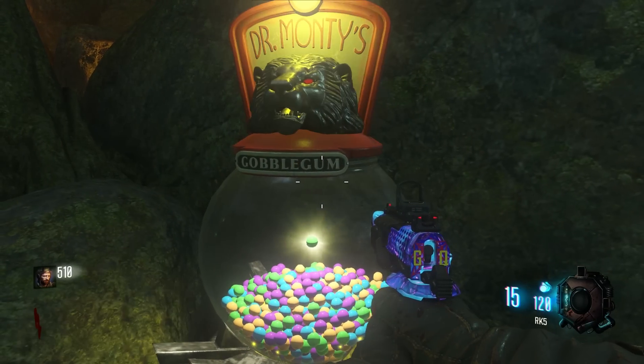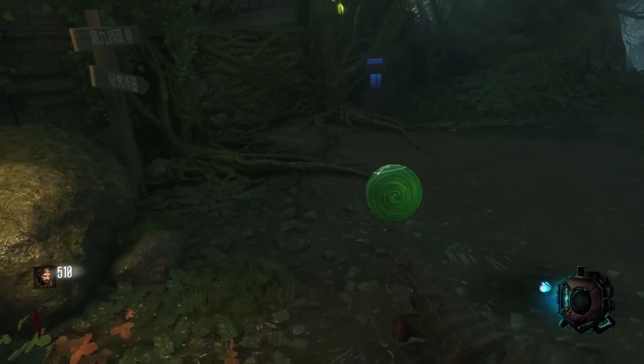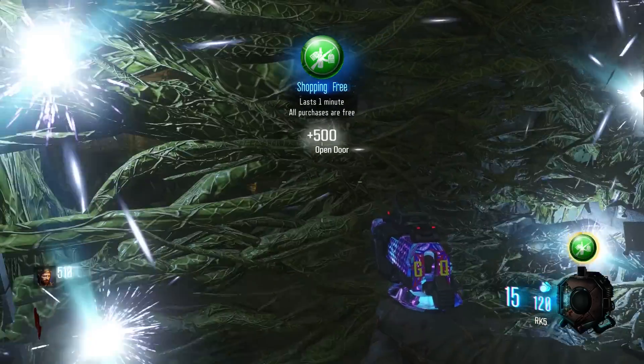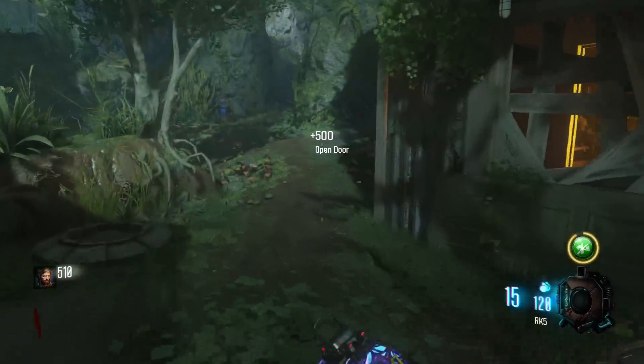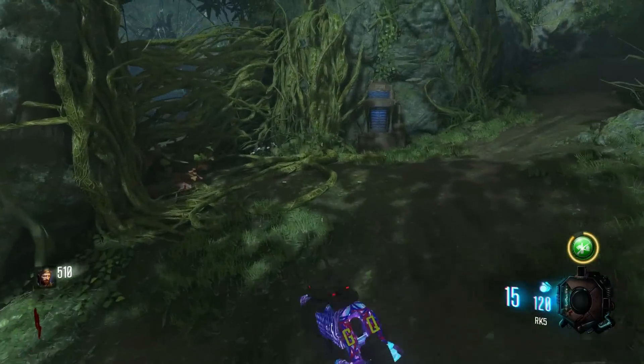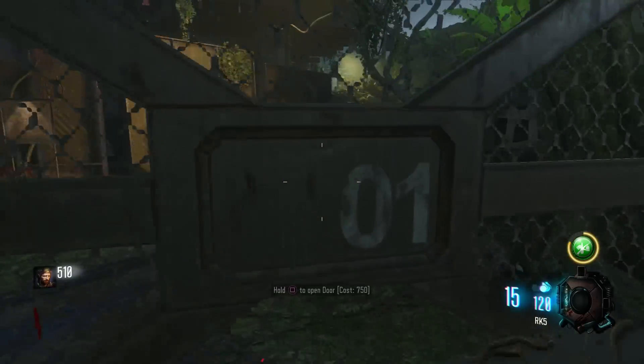And you do this round one, so it's really quick. All you have to do is load up Shopping Free if you have that gum and come to Zetsubo No Shima. This is the best map for this method because it has the most doors that you can access within the minute time that you have for the Shopping Free.